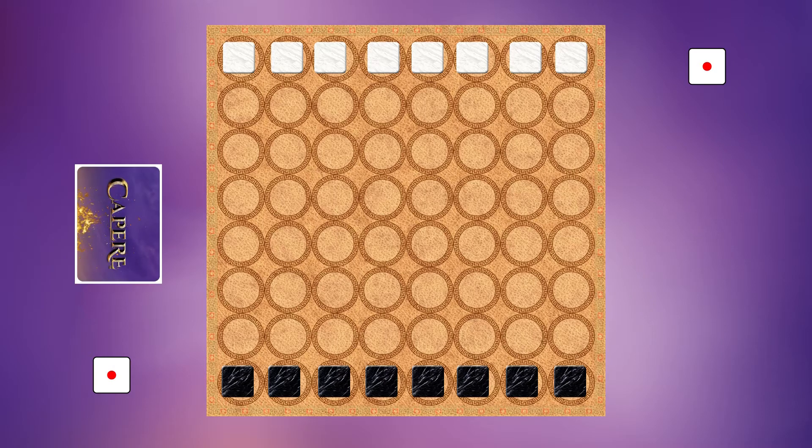One die is given to each player which keeps track of points. Next, ready the deck by shuffling all the cards. Finally, a player is randomly chosen to start the first turn, or by any method the players wish.